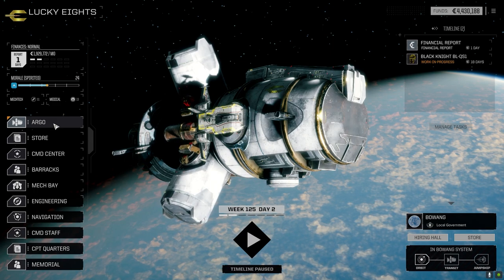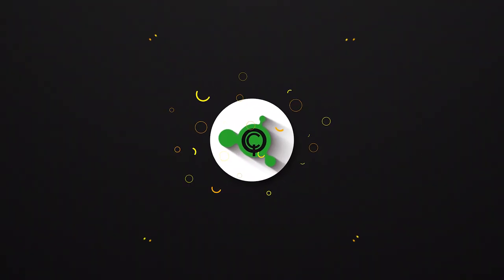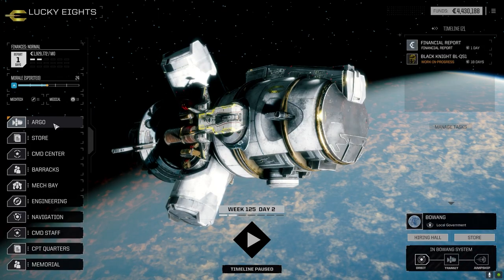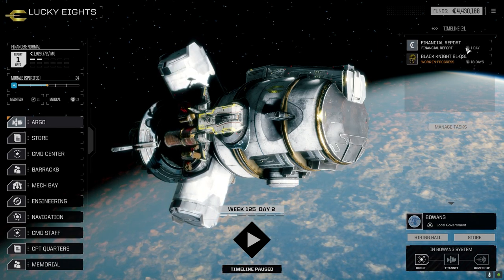Hey everybody, welcome back to the channel and another episode of It's Jenkins. This episode is brought to you by Quicksell's Black Knight QS1 - big heat, big damage. After last episode we picked up that Black Knight, it's under repair with about 18 days left, but we got all the other mechs back in the lances.